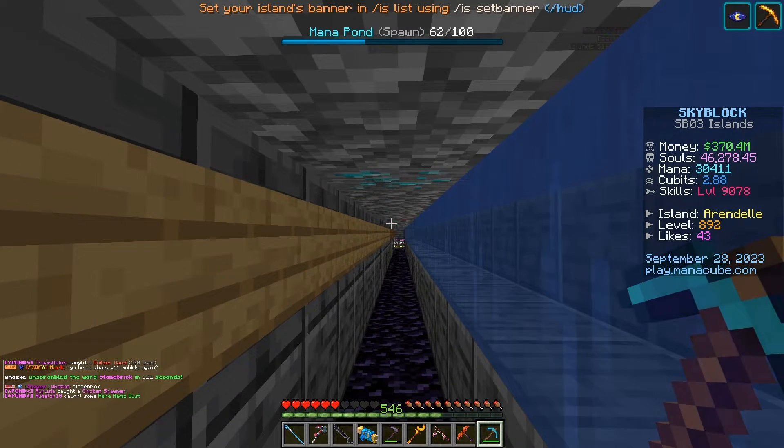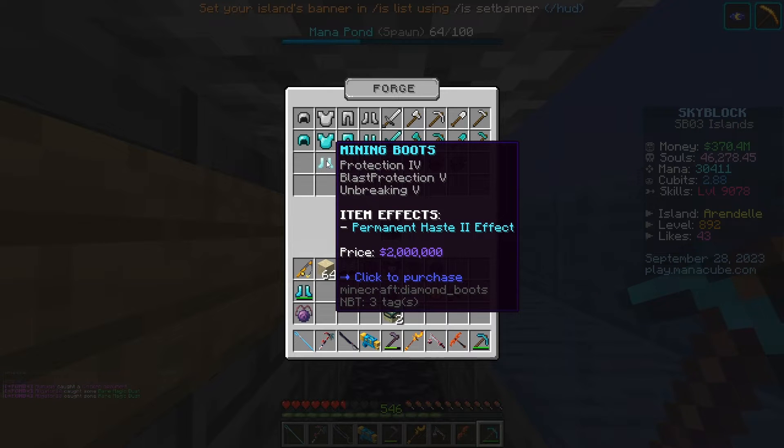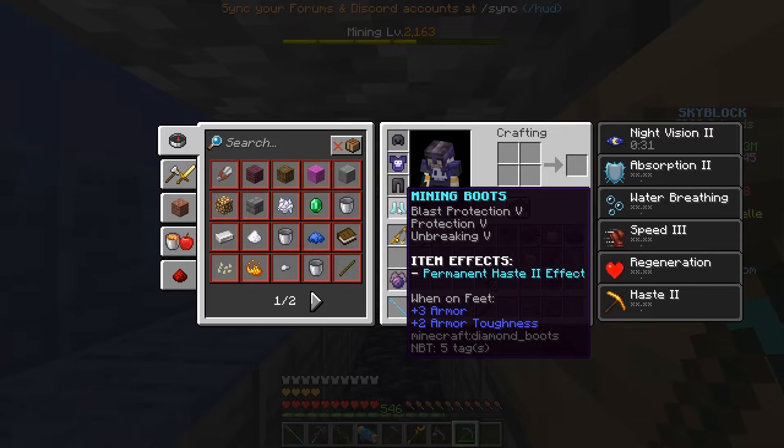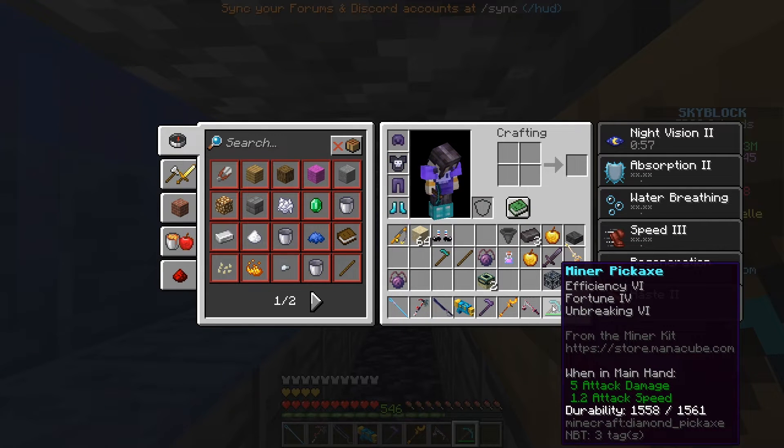For this farm you can get a beacon with Haste 2, or you can go to the forge and buy mining boots that give you a permanent Haste 2 effect. Once you get your mining boots, you'll need at least Efficiency 6 to be able to insta-mine this farm.